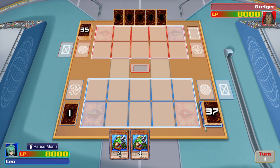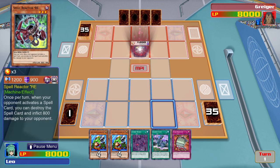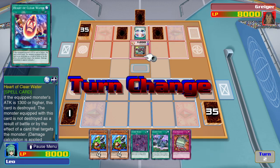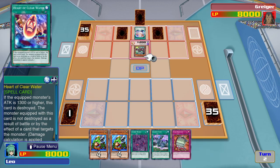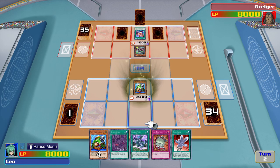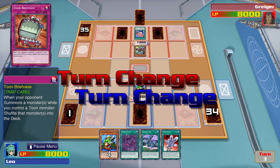Decided to use my Toon World card. I summon Toon Goblin Attack Force. I'll place this card face-down. That ends my turn.